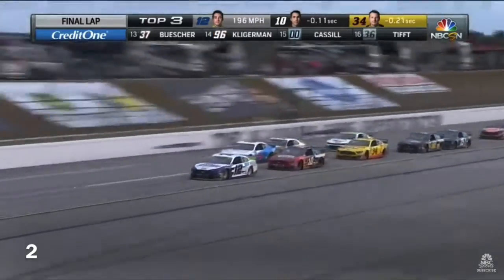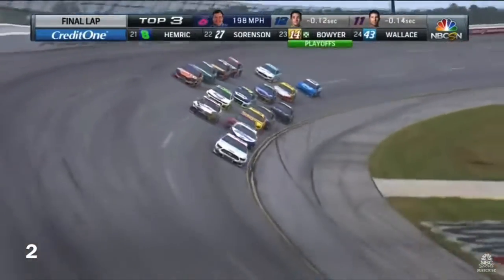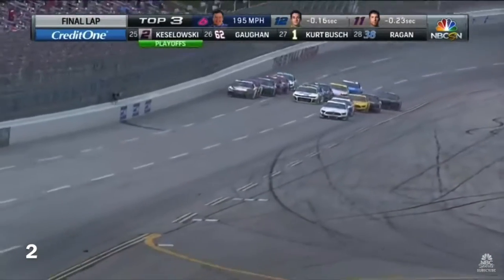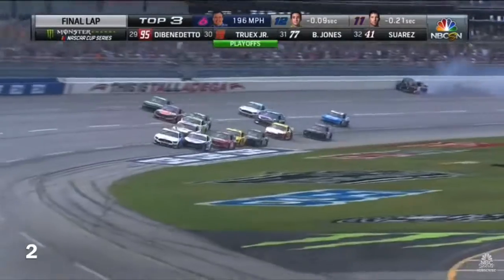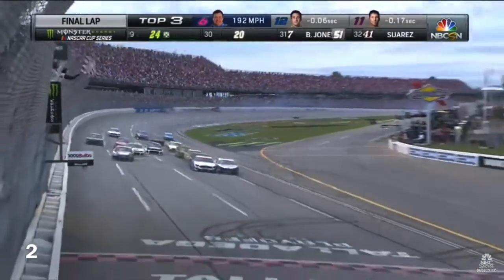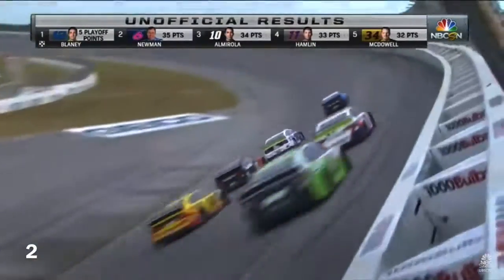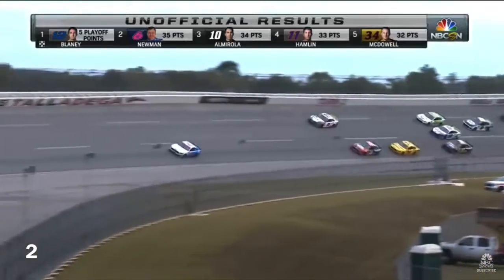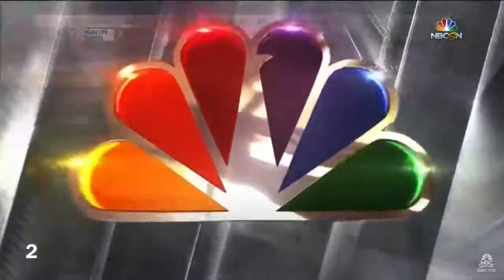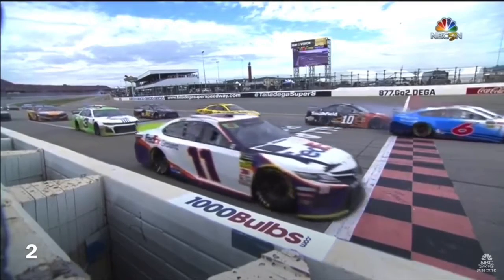Down the back stretch for the final time. Ryan Newman — huge push from Hamlin. Here comes Newman. He saved it. That's going to give that 12 car a chance. Ryan Newman way out front. They're going to have a big run coming up on this 6 car down the front straightaway. Huge block coming right here. Blaney and the 37 go around — almost upside down. So is the 96, Parker Kligerman. They make contact — they're side by side. It's a photo finish at the line. Blaney and Newman were side by side when they crossed the line. Unbelievable finish. Blaney by just a foot is going to get the win over Newman.